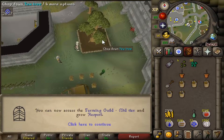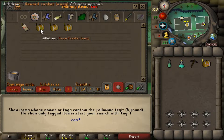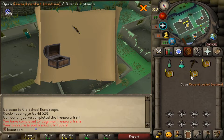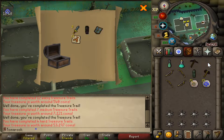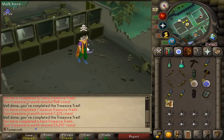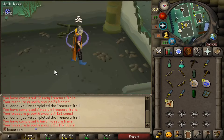65 Farming — and I can now do Hespori. Whilst I was fishing monkfish I got myself a bunch of clues, and now I've got all the caskets. We'll start with a beginner one — and nothing. Then the easy, medium, and then the hard. Black dhide legs! That's me got the full set of dragon hide now — the top and the bottom.